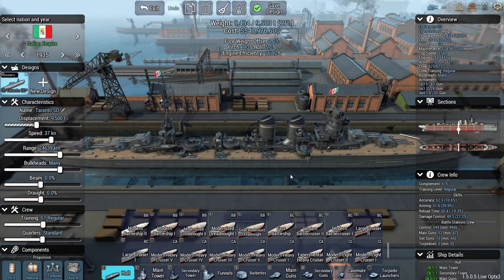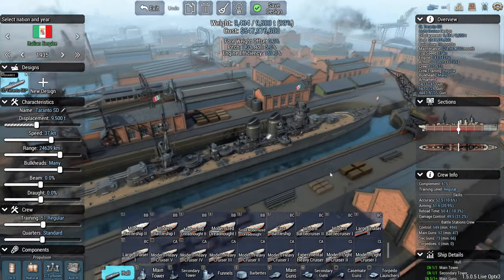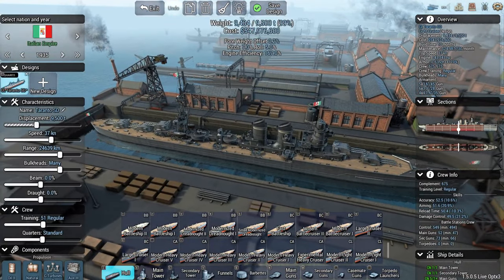Hello and welcome back to Ultimate Admiral Dreadnoughts. We're gonna build some more ships today. Let's see what's the next new hull on the list. So that was the Italian Advanced Fast Cruiser we made at the end of the last video. Next up is Italian Large Fast Cruiser.